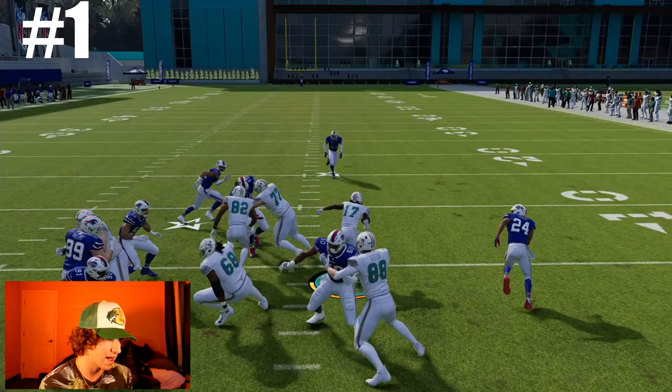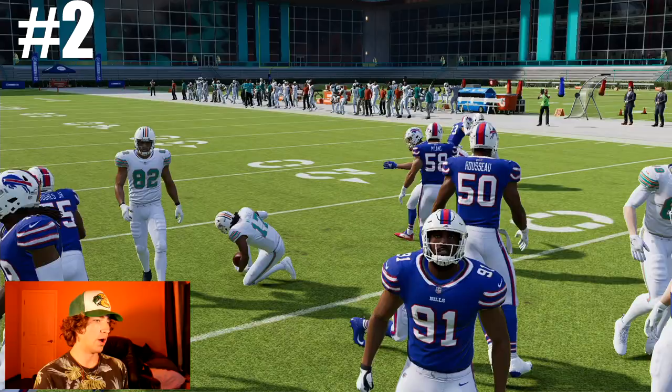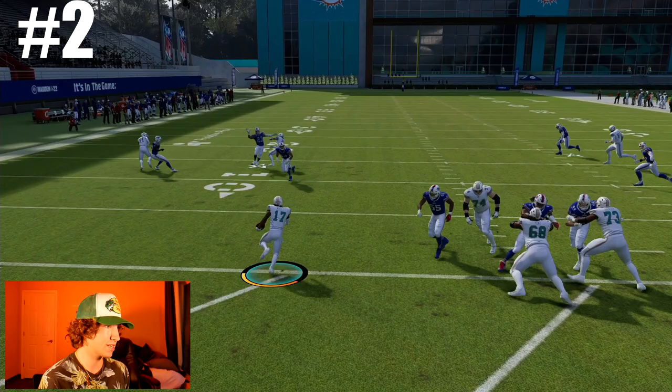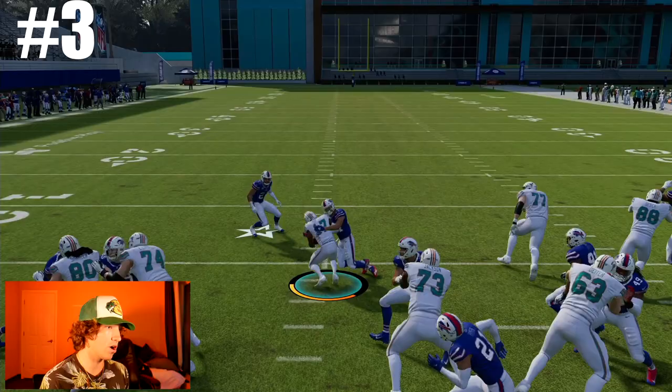Attempt number one with Jalen Waddle up the middle - HP dive. We have the speed but we don't have any blocks at all. Everybody's excited to see these two play on the same team - they're finally both on the Dolphins and they're gonna be speed machines. This team is gonna be all about speed. Attempt number two, nothing.